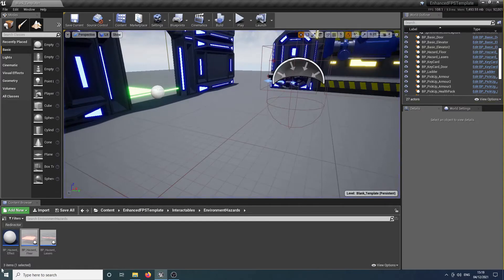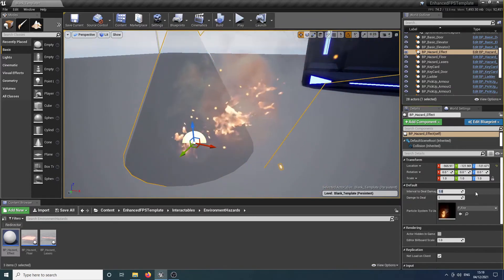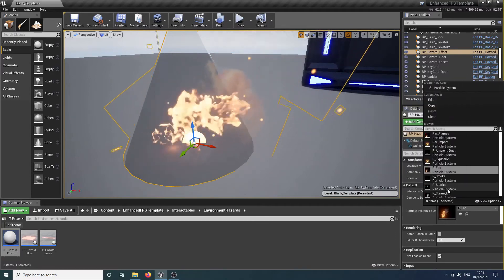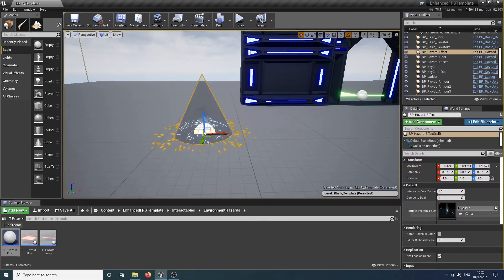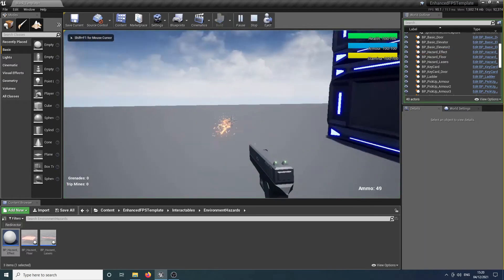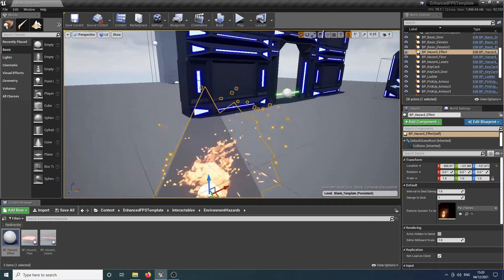Another hazard included in the kit is the environmental hazard that comes with a particle effect. We have cones that define the area the player has to be in to take the damage. Again, we have the same intervals to deal damage at, the amount of damage to deal, and the effect to use. So if you wanted an electrical hazard, you could have sparks, and it hits the player when they go near it. You could change it to something else like flames, and then when the player goes into fire it deals the amount of damage.